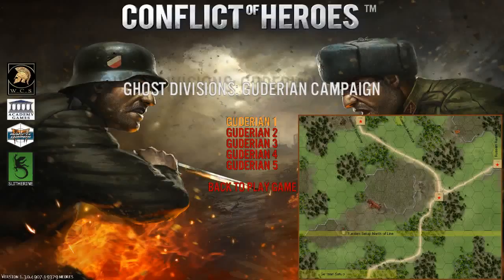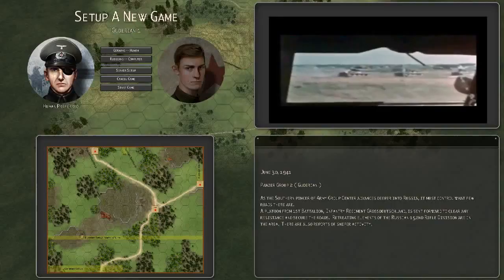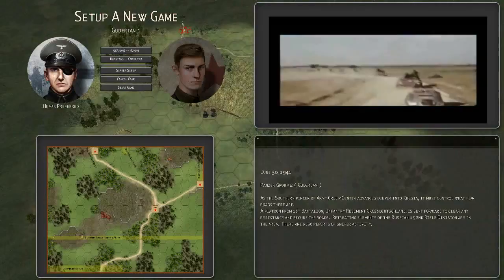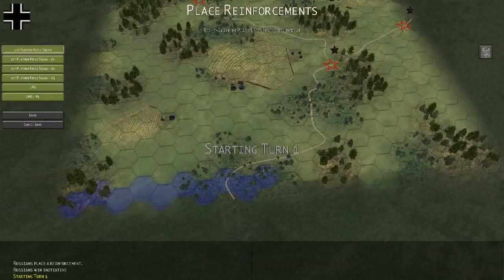We'll be taking a look at the Guderian campaign here, and I think we'll be starting on the first battle, although we can't start on any of these really. So a little bit about the game: Conflict of Heroes is a tactical level war game, a fairly realistic simulation of war, and the Conflict of Heroes series currently deals with the Russian front.